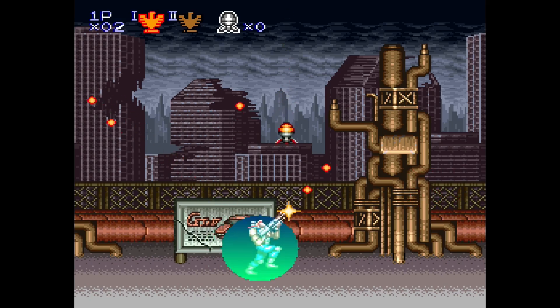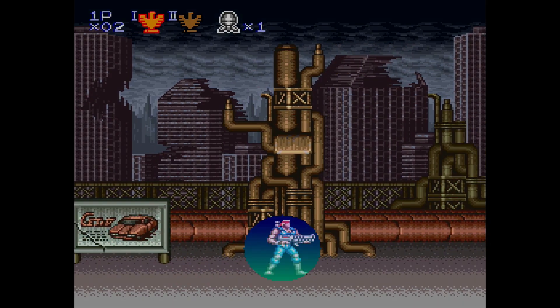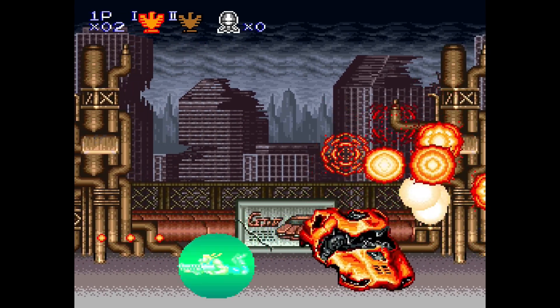Let me grab the bomb, shoot up the car — okay, I've got another bomb there. Let me pause it here. Now if I press F1, that B should be just in front of us. Oh, here we go — look, it's working! Excellent, superb. This is fantastic.